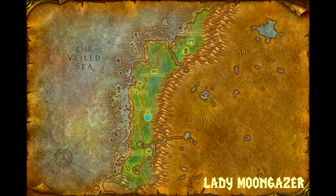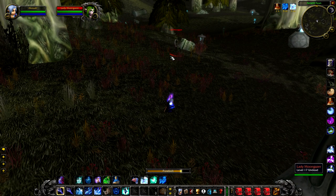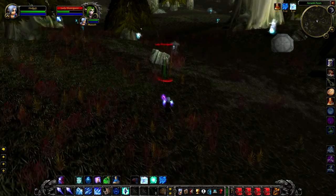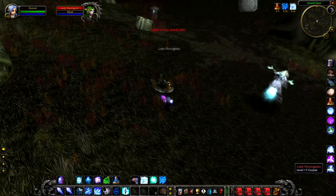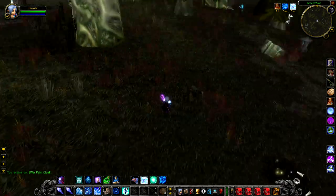Up next we have Lady Moongazer, a level 17 undead that roams around just to the south of Ameth Aran. She's actually really hard to find as she is a hollow-looking undead and blends in really well with the scenery. If you are a melee player you are going to have a hard time fighting her, as she will net you for several seconds and fire at you with her bow. Killing her gives an increased chance to drop greens, and also watch out because she can pull additional adds.